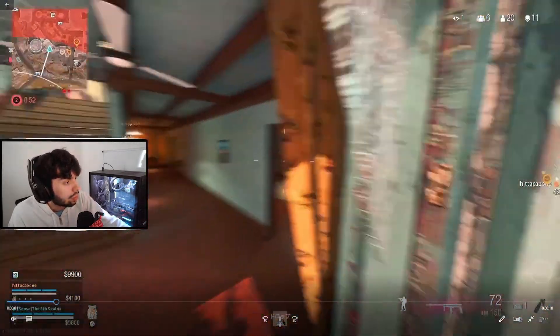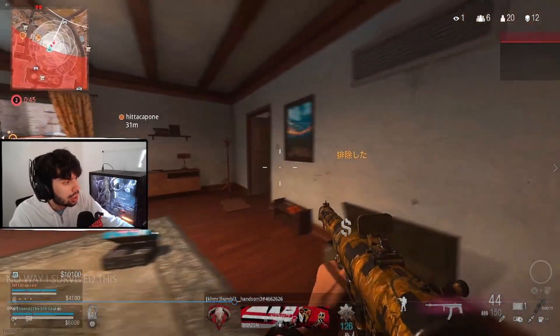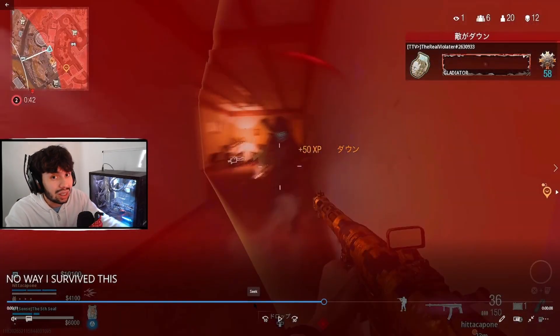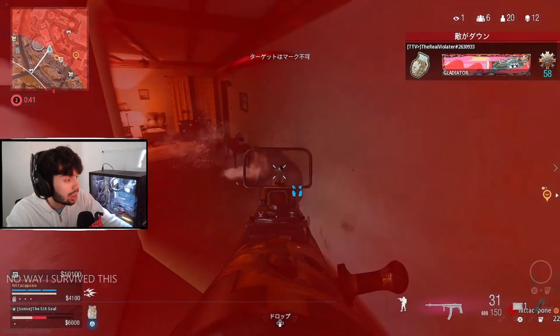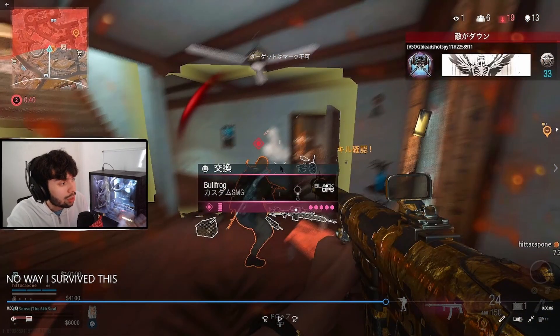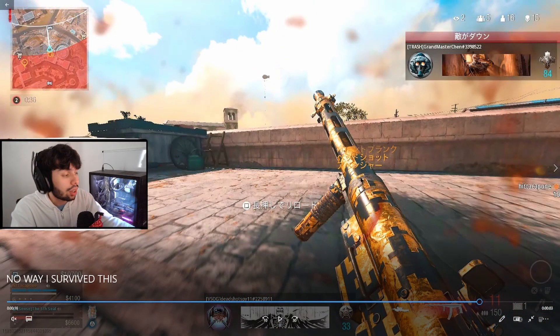In the first clip, I ADS briefly then slide cancel, and his entire body is inside the bloom area of effect — I don't need to aim in sights at all because the whole body is captured. Switching to the next guy, same thing — I don't need to ADS because the bloom is big enough. When I start losing a piece of his body I begin to ADS, but when I don't lose any piece there's no need to ADS at all. I kept his entire body inside the bloom without ADSing once.